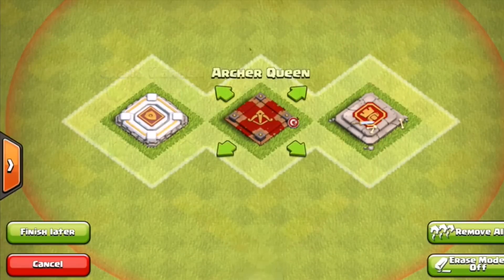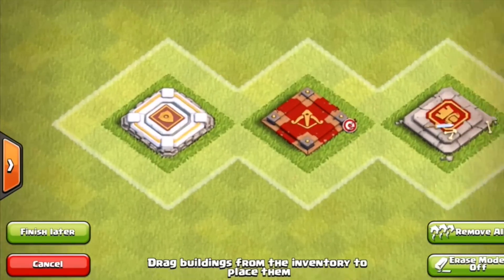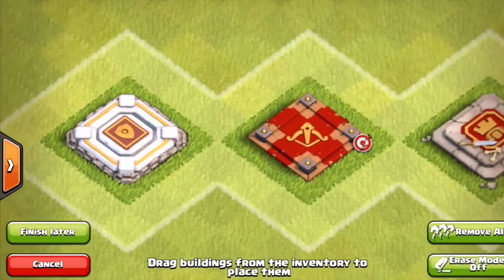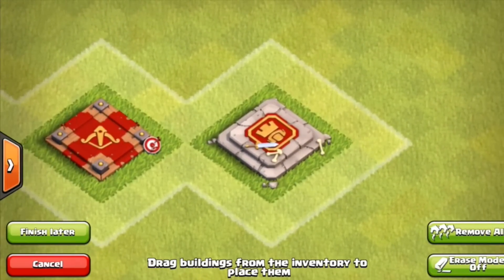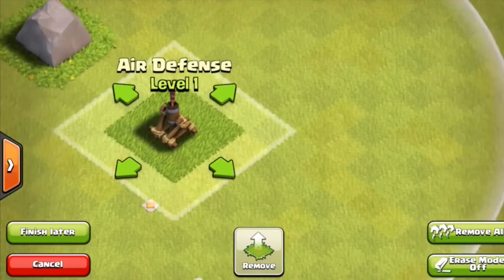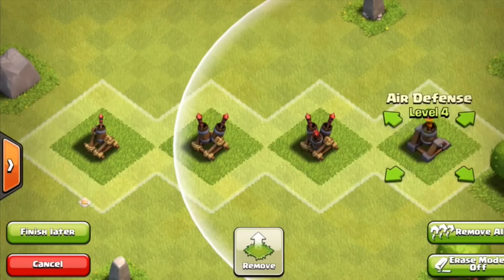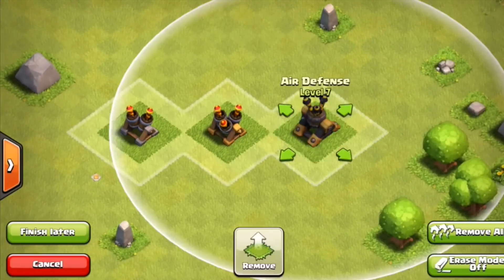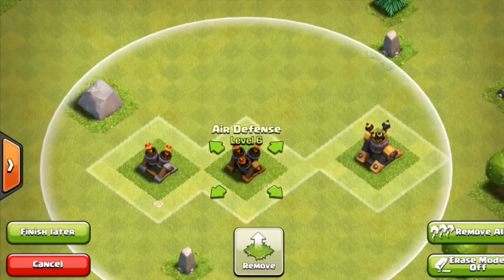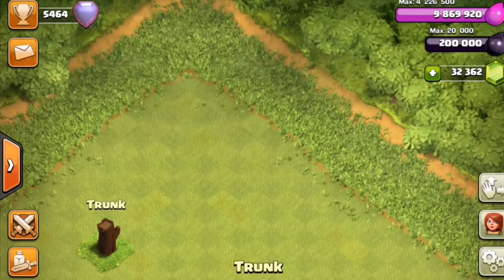Now let's move on to the Grand Warden pedestal, the Archer Queen pedestal, and the Barbarian King pedestal — they're all a little different for this new update. We'll zoom in on every single one. Also going over the new air defenses: they look different starting from level 2, with level 1 being identical. Levels 5, 6, 7, and 8 all look different — pretty interesting, I don't know why they changed the look but it still looks pretty epic.